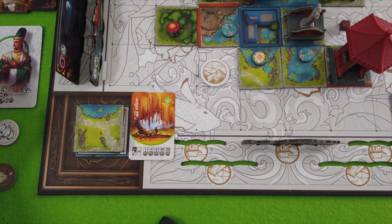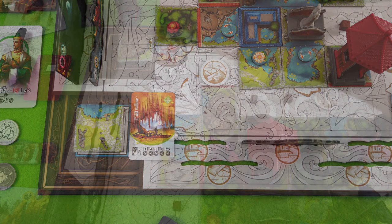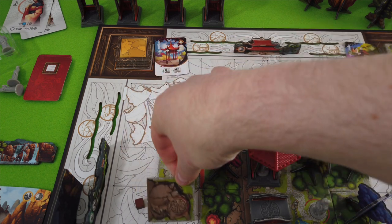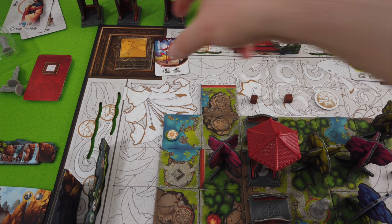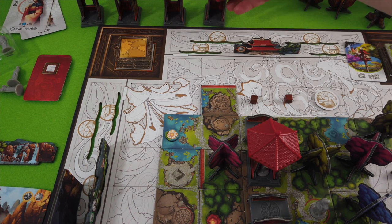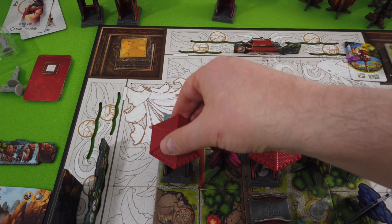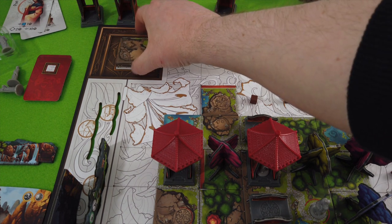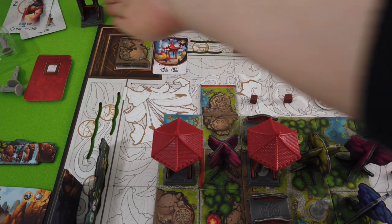We're coming closer to either using our four tokens or spending our last lantern token. I don't think we get any points for unused lantern tokens — I'll have to check that. Let's go for this tile — we're not extending anything but that's okay. We still have to place the pavilion, and it can go pretty much in here. Let's reveal the next set — another pavilion space and another pavilion right next to it.